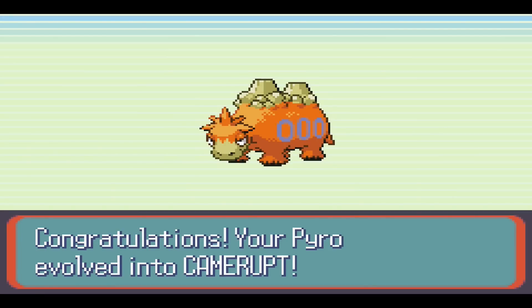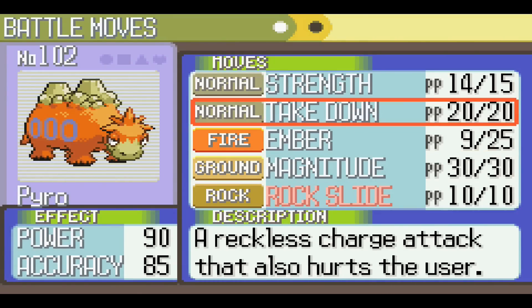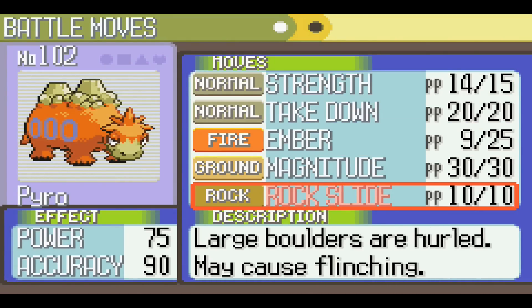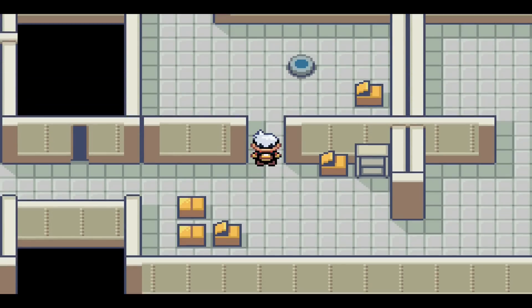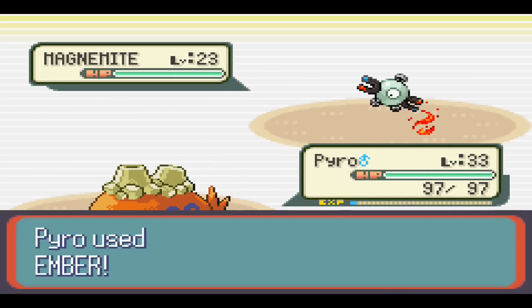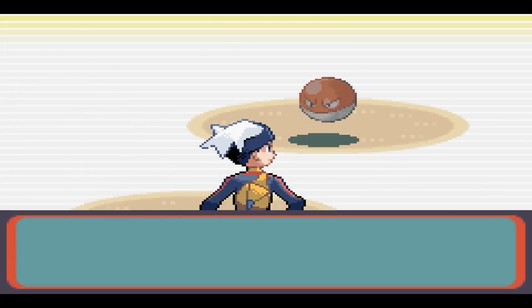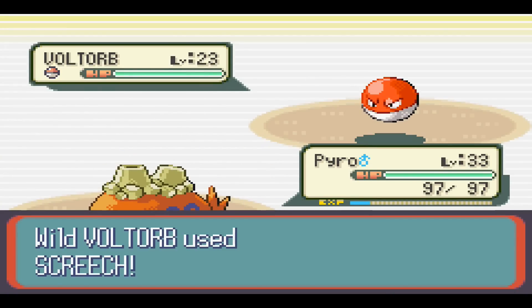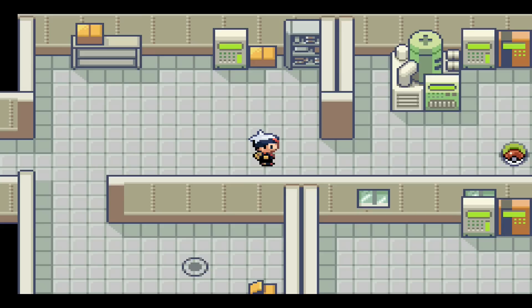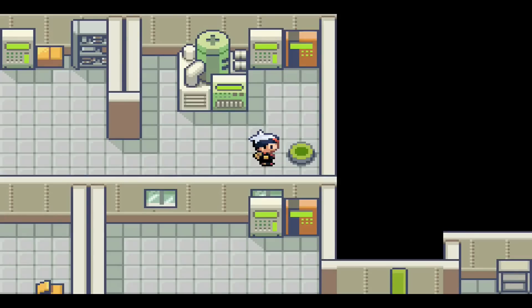Pyro has evolved — isn't that nice? Pyro's trying to learn Rock Slide, so we've got a Rock move now. We're going to delete Take Down to learn Rock Slide. Too bad we don't have a better Fire move than Ember. Let's keep moving and catch another Pokémon.